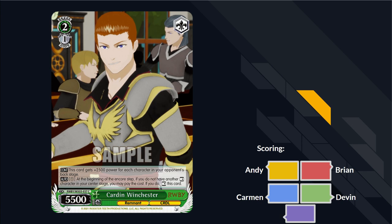Next card: Cardin Winchester, two-one. He gets 2500 power for each character in your opponent's backstage — up to 10,500. At the beginning of your encore step, if you don't have another rested character, you can pay one and rest him. It's like the worst Liz two-two ever. Don't like it. Pretty flavorful I guess — he just keeps coming back, like a buff douchebag. But racing against these people? Instant flunk.